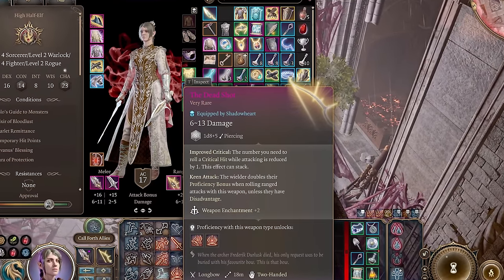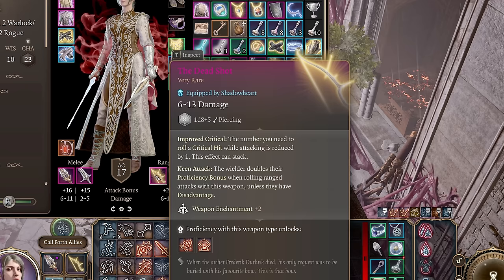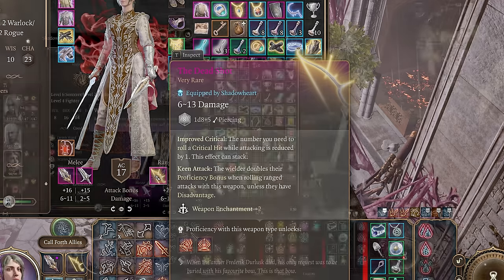For your ranged weapon slot, there's nothing better than the Deadshot. It's the best for this build because it reduces the number you need to roll a critical hit by 1, again supporting this highly crit-focused build.